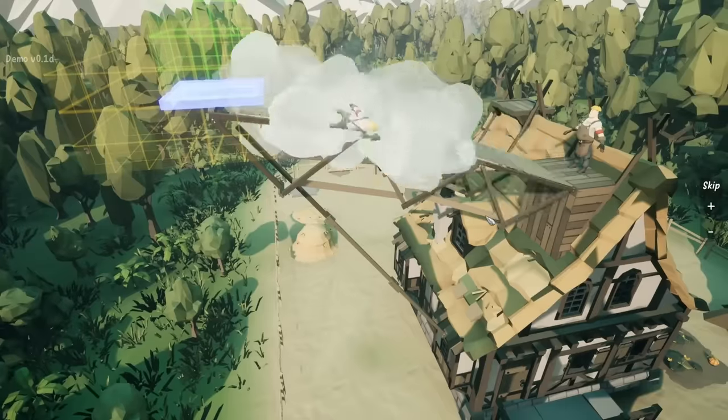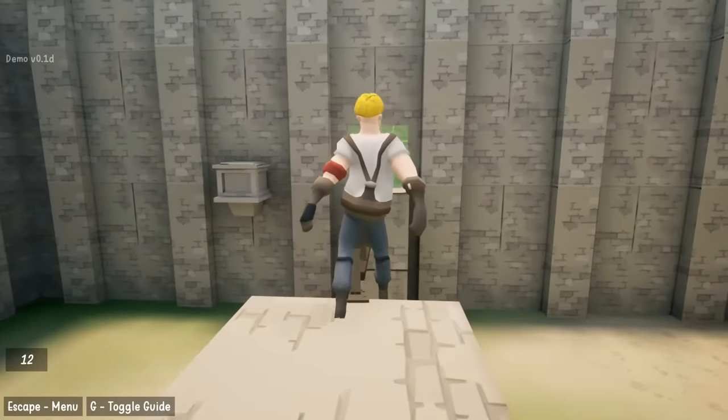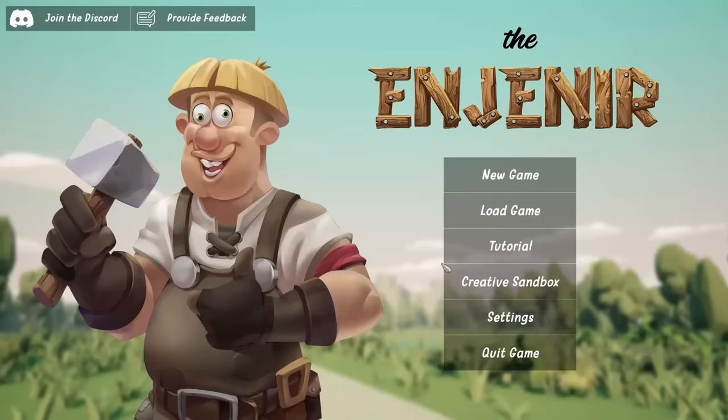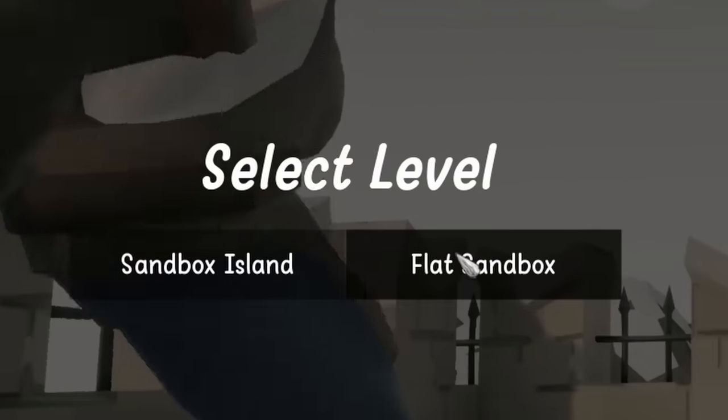Hey guys, Sandback and the Engineer — this wacky game that kind of feels like a three-dimensional Poly Bridge. Now this footage is from a few months ago when I checked out the demo, but now I have full access to the creative sandbox, and I wanted to try to abuse the game a little and see if I could make a working plane.